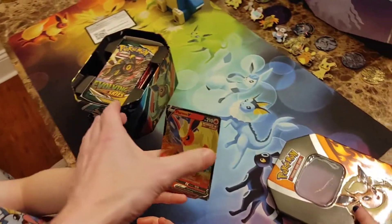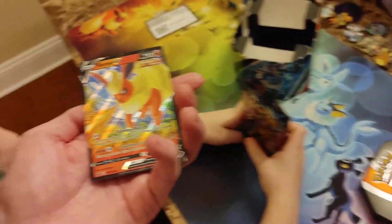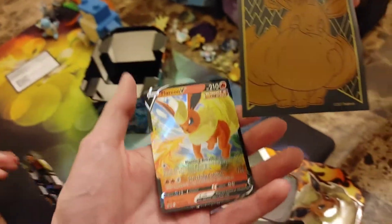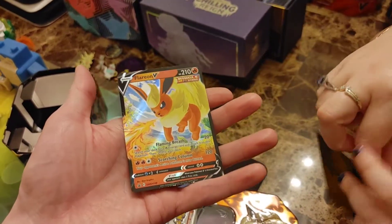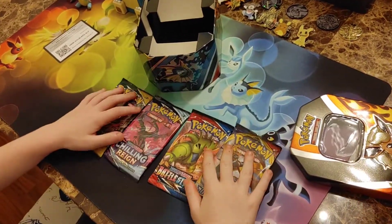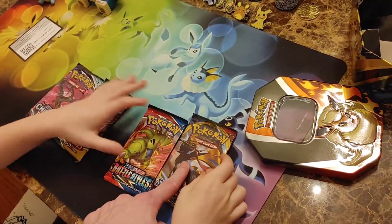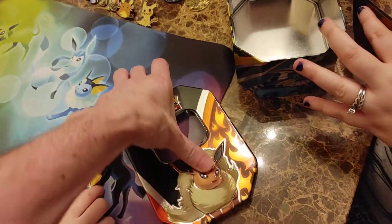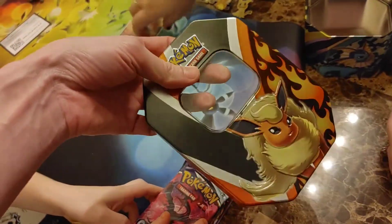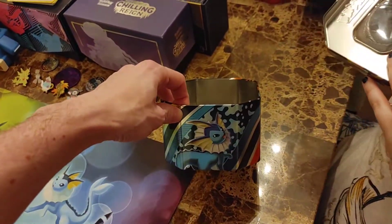We got the promo card out really nicely — good job Wyatt! We've got Flareon breathing fire into the Crimson Trainer's face. We'll put it in an EVA sleeve. The tin comes with Evolving Skies, Chilling Reign, Battle Styles, and base Sword and Shield — we've had some luck with base Sword and Shield recently. The gorgeous Flareon tin has flames, which is perfect for the Crimson Trainer.